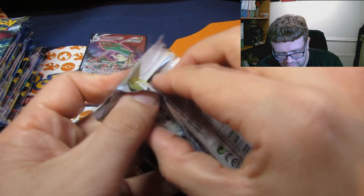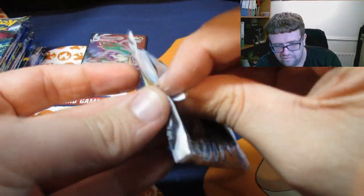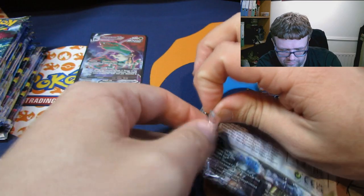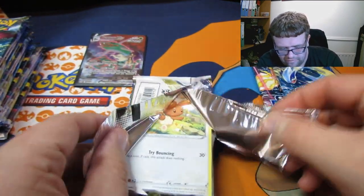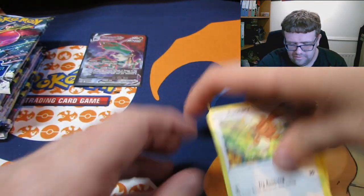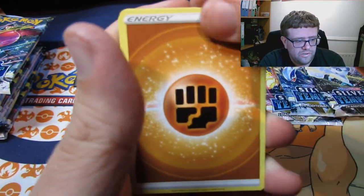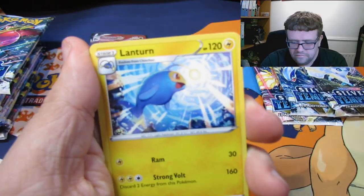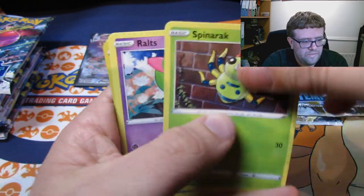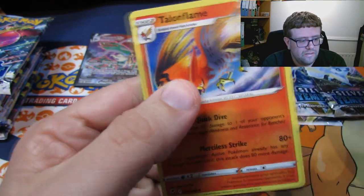The next one — our Vulpix pack. We've still got to find it. That's two of the pack arts secured. We have a Fighting Energy — these are so slippy. A Wallace, a Lantern, a Brandon, a Bunnelby, a Dratini, a Spinarak, a Boltund, a Grubbin, a Reverse Alteria — which is not a rare, I was expecting it to be — and a Talonflame regular.